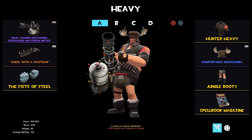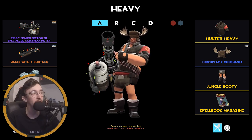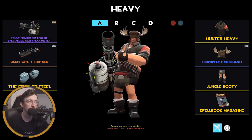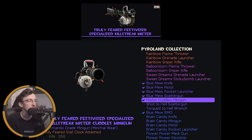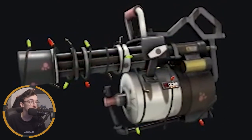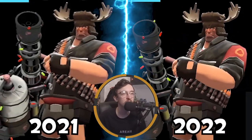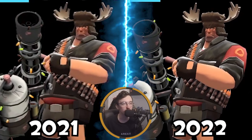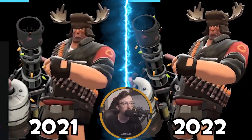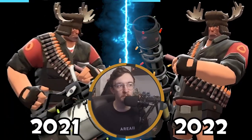Moving on to Heavy — this is a loadout I do want to change. It's been my Heavy loadout for a while and while I like it, I feel like I need to change something. I'm rocking the Mr. Cuddles minigun — probably my favorite even over an Australium one because I love the skin — Hunter Heavy cosmetic, Jungle Booty, and Mushanka.